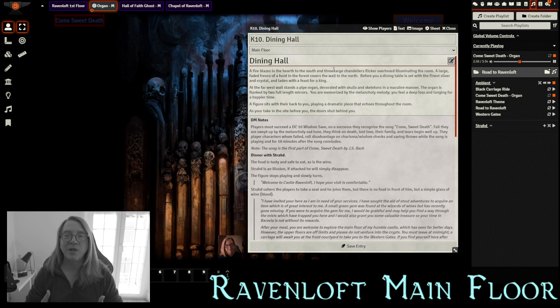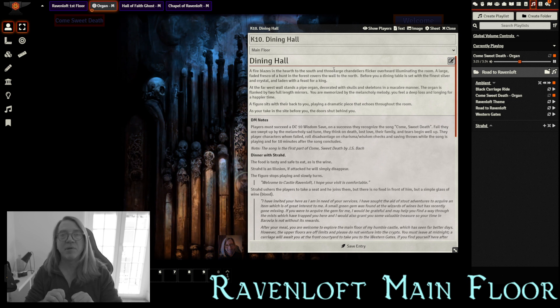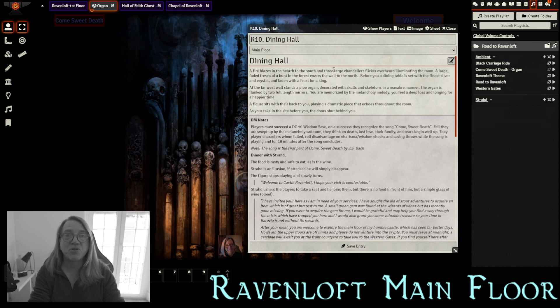If they succeed the Wisdom save, the players recognize the tune as 'Come Sweet Death' — a tune from far-off lands, well known and usually played during times of mourning. Players who fail the save will be swept up by the melancholy tune, thinking of death and loved ones lost — tears will begin to well up. Player characters who failed will also roll disadvantage on all Charisma and Wisdom checks and saving throws while the song plays and for 10 minutes after. This means perception, persuasion, and deception checks will all be made at disadvantage.